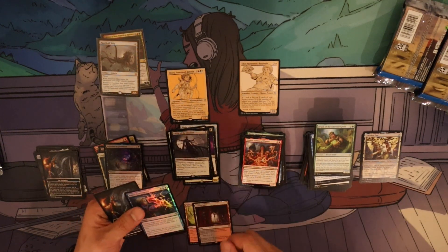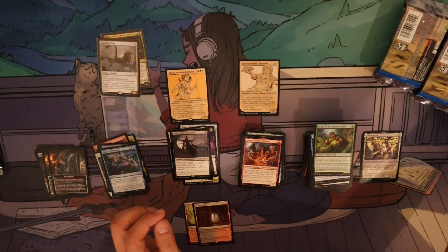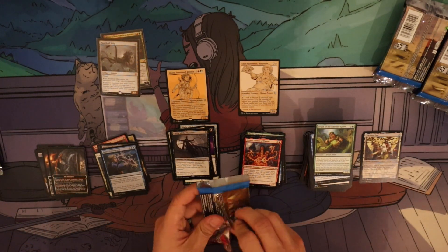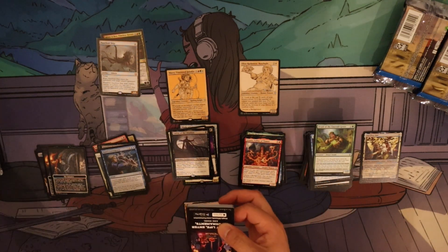Background, second land — excellent. Luxury Suite and Inspiring Garden are two lands, and we have two mythics. So we're doing pretty good for this box.